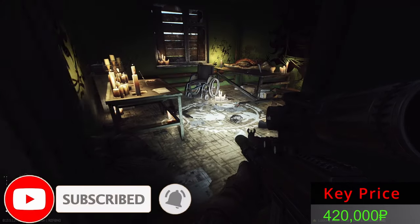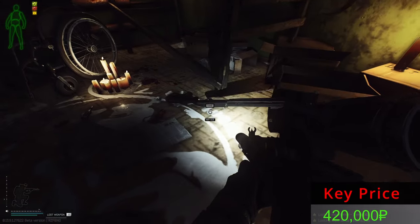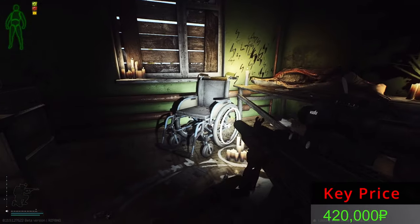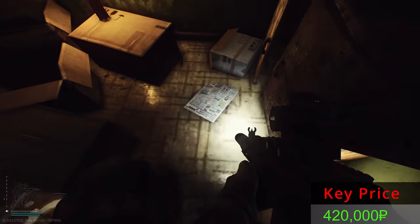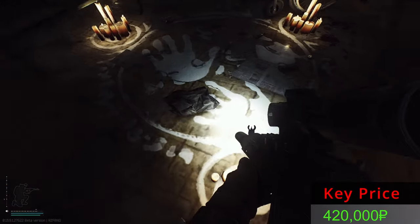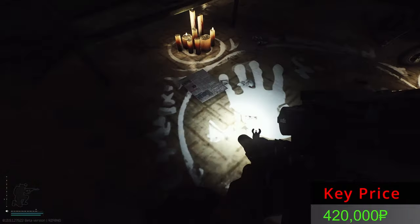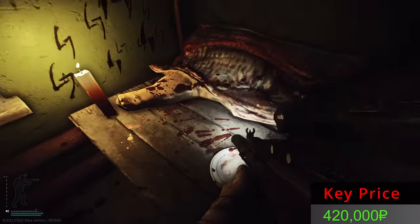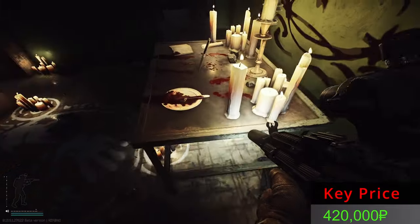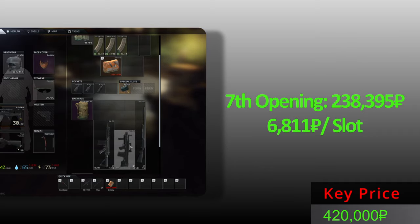Lucky number seven — what treasures do you have? We have a Miya, an Ash, a Shogululu, and an SA. Anything else? Nope. Why are there so many guns in this room now? It's late wipe and they know we don't need containers, we need guns? From lucky number seven we found this plus these three items.